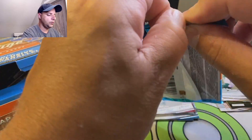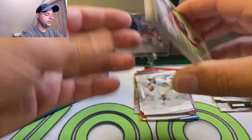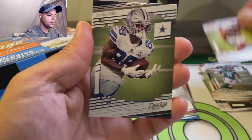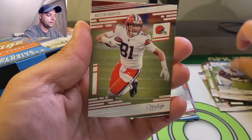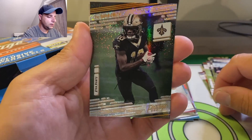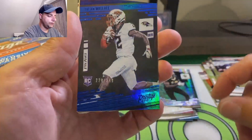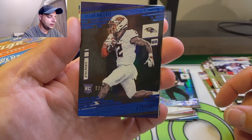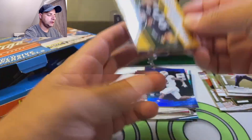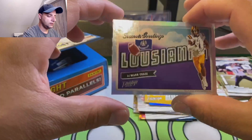We can only go by what the draft guys say. And then when the kids play, they play. Who we expected to be good is bad and who we thought was not going to be great ends up being a good player. Treyquan Smith. 228 out of 249, Tylan Wallace. Is that TJ Watt? Powerhouse - nice looking card.